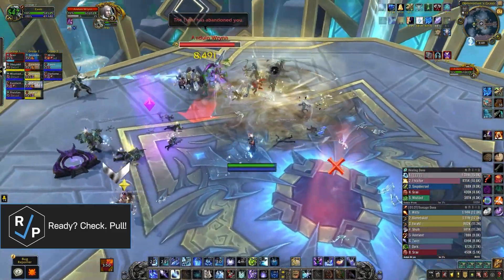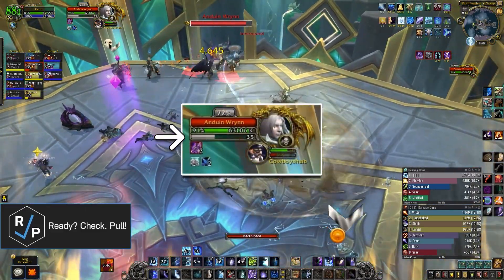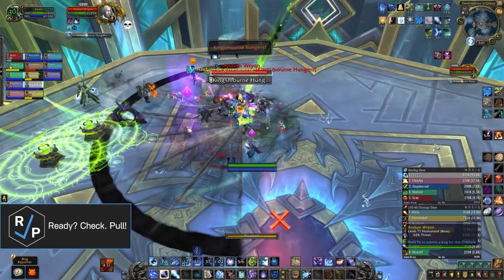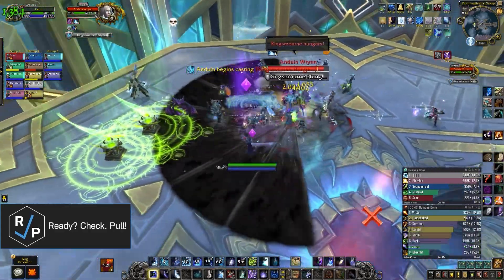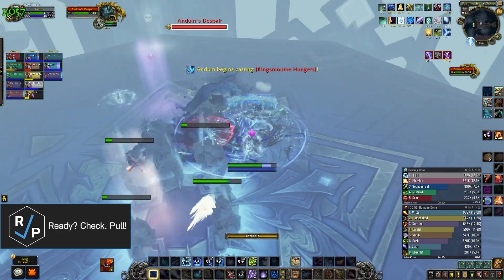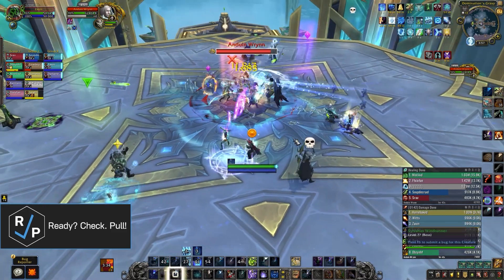There are three phases with an intermission after phase 1 and 2. In phase 1, your goal is to fill Anduin's willpower bar so that you can progress to the intermission. You do this by having some of your raid get hit by Anduin's frontal cast, which sends those players into a different phase where they have some adds to kill and some adds to heal, all giving Anduin willpower once they've been dealt with.